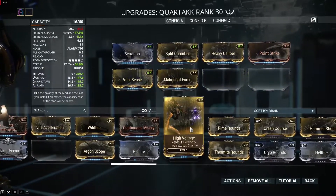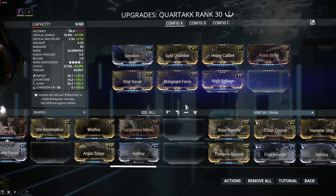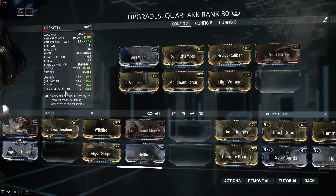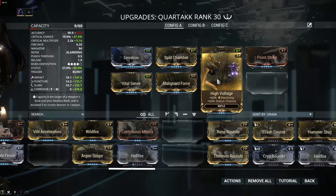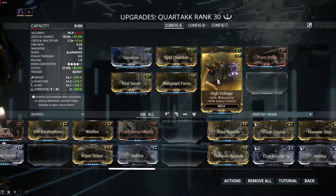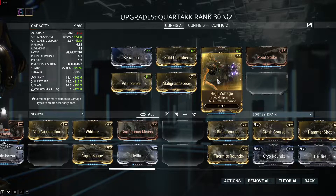We will need Toxin and Electricity to make Corrosive damage. The Toxin mod you can get from the Corrupted War in the Void survival mission, so that's not too hard to get. But the Electricity mod is a little bit harder — it's currently only obtainable from Baro Ki'Teer when he has it, and from other players. You can buy this mod from other players for something like 50 to 60 plat, so not everyone will have it.